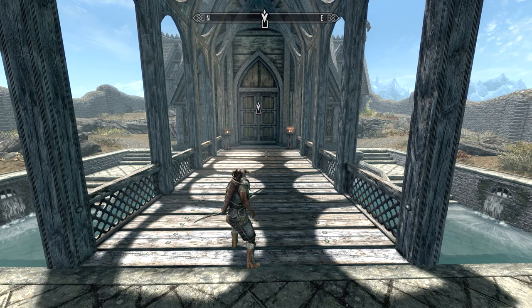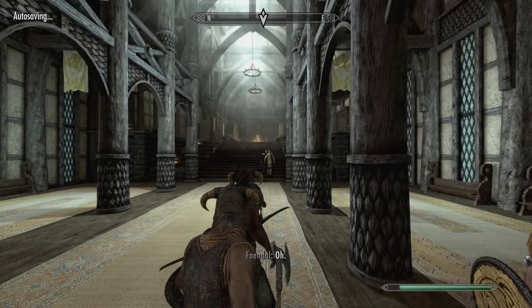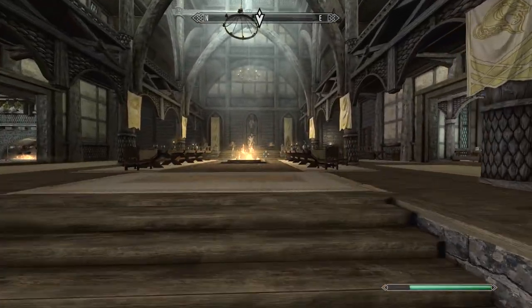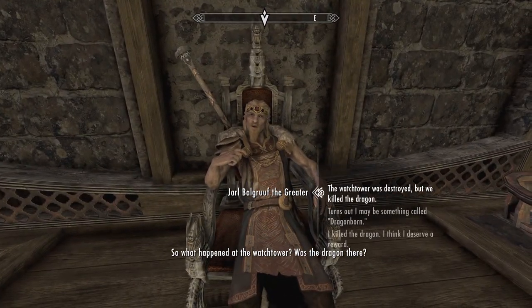Welcome back to episode number three. We just finished killing the dragon down in the western watchtower with our companion Faendal, which we're going to be switching out very soon for Lydia instead. And yeah, also the Graybeard talk — so what happened about the watchtower?